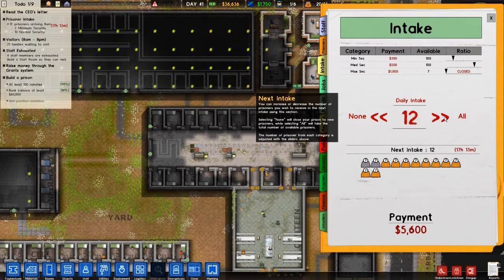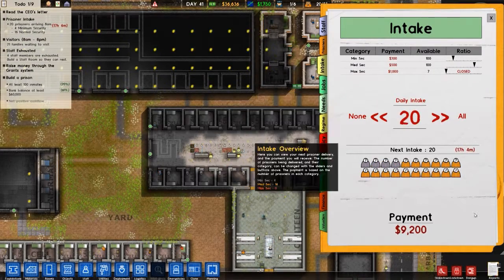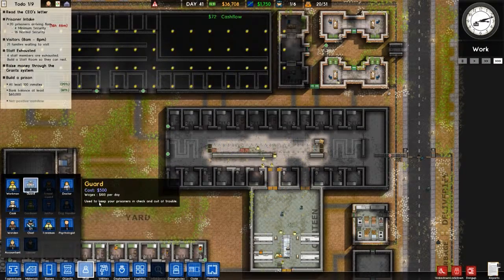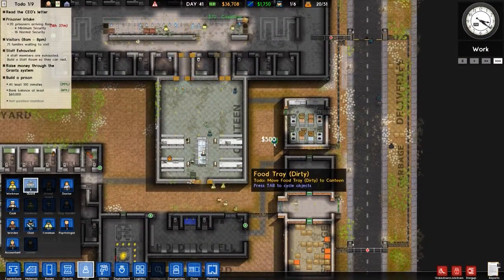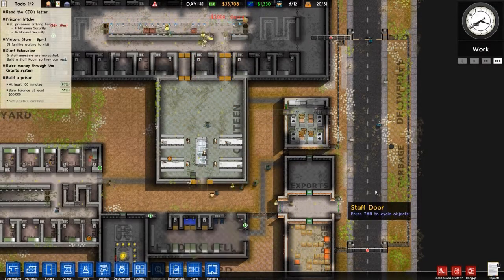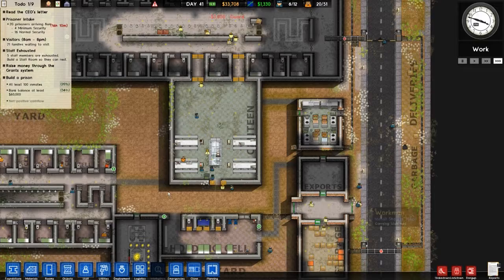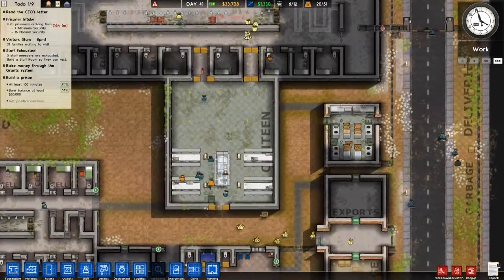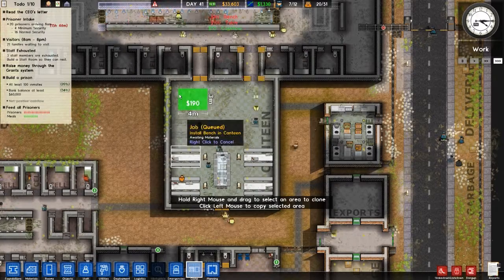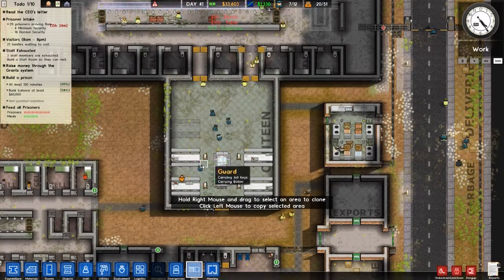And we are back. So we got those two unlocked and we have a prisoner capacity of 51 now. So let's get an intake - let's just get 20 more prisoners. We are going to get them in a few hours, so let's go ahead and double our guard count.